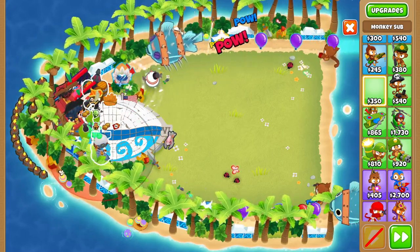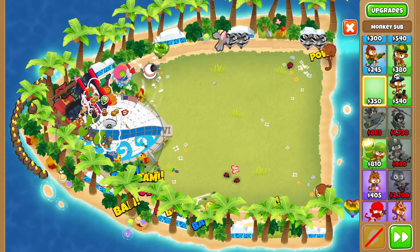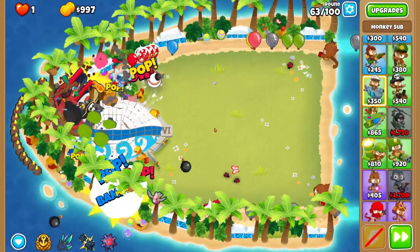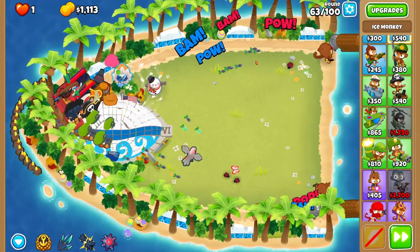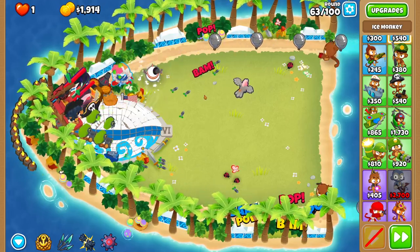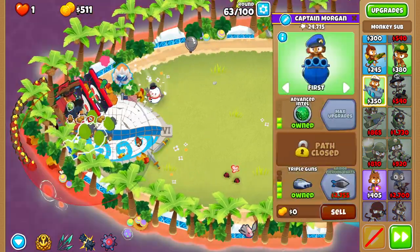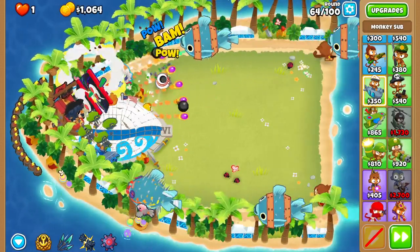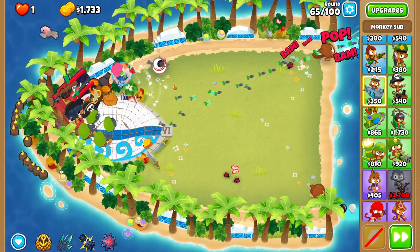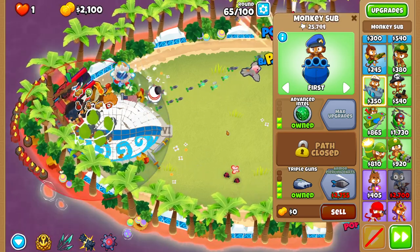Round 63 is here — you can see we have double drums now. I would get APD (armor piercing darts) on them but I want a little more ceramic help for now. We don't really care about mobs — you can see the pirate lord cleans up. We get a little bit of stall from the arctic wind on the ceramics, but they don't even make it to the edge so we are just fine.